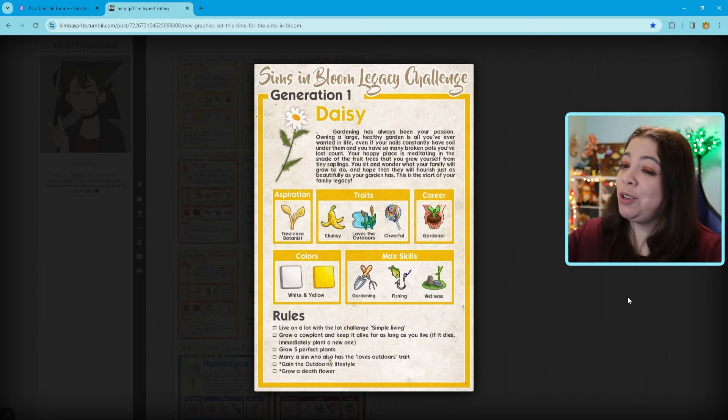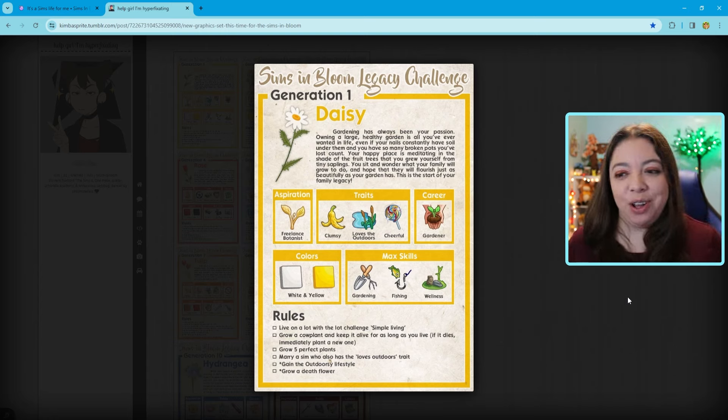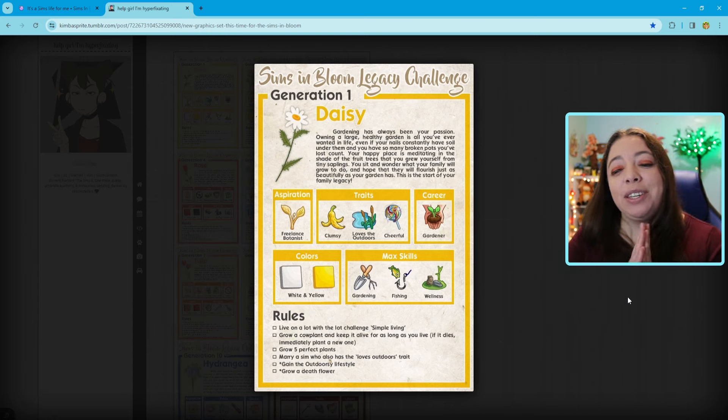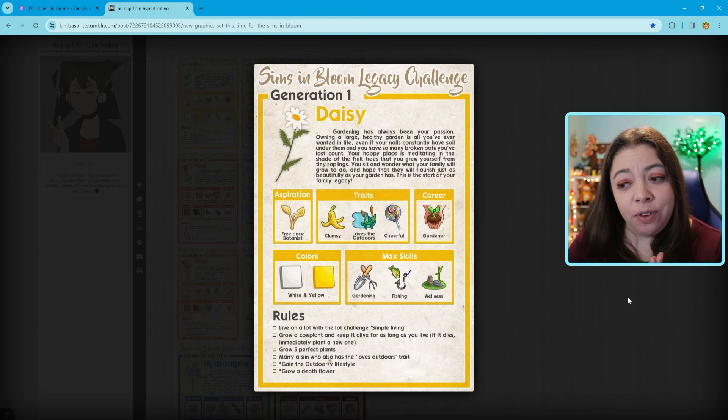The description reads: gardening has always been your passion. Owning a large and healthy garden is all you've ever wanted in life, even if your nails constantly have soil under them and you have so many broken pots you've lost count. Your happy place is meditating in the shade of the fruit trees that you grew yourself from tiny saplings. The traits are going to be clumsy, loves the outdoors, and cheerful. She will be a gardener.